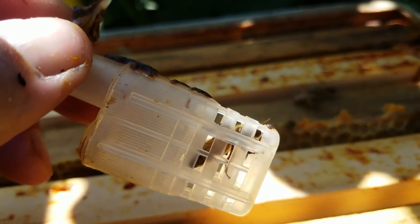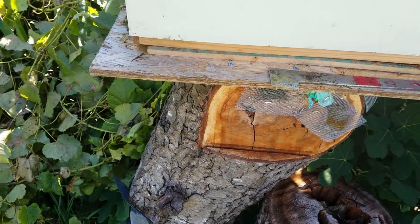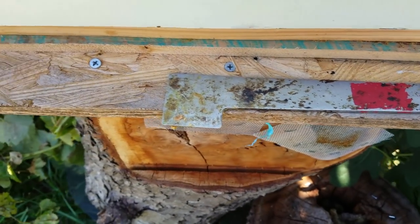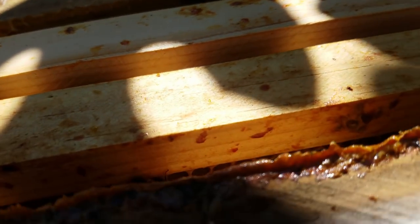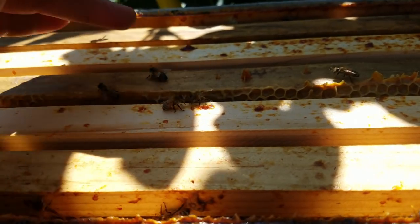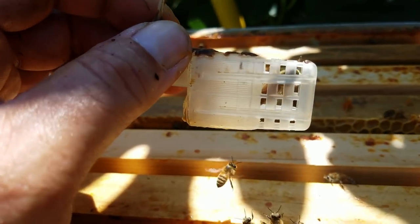Alright guys, just a finishing note on this project from the bee tree. Previous video I put a bottom board down, screwed it to the log, made a 3/8-inch space, put this box on top of it, gave them a frame of brood in the center. They've drawn it out - now I have four frames of brood. First four and the back one is honey. And there she is - she was on the second frame from the back. She's a honey-butted Italian. Can't say that I'm too happy about that, but very gentle bees.